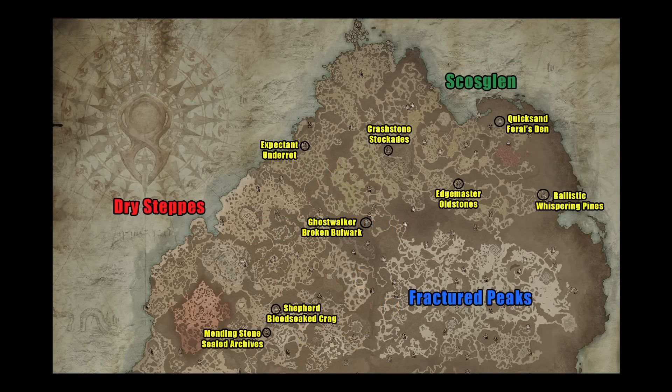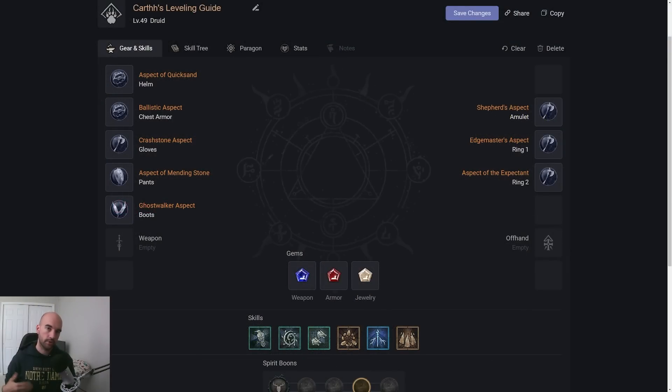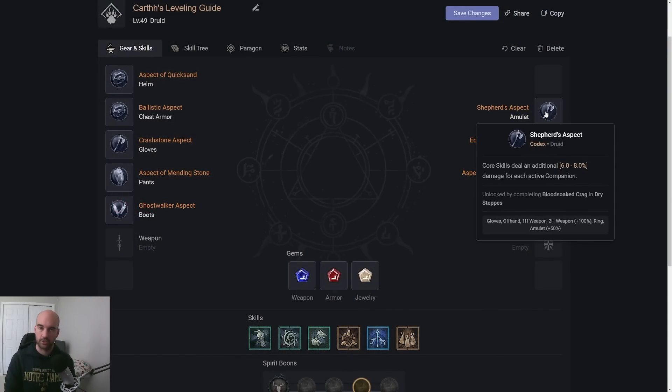I put together a map showing the name of each Aspect and the dungeon it's located in. When you complete the dungeon, you unlock the Codex Power, which allows you to directly apply it to your gear. I plan on leaving Fractured Peaks through the north to grab the Ballistic Aspect on my way to start the campaign quest.